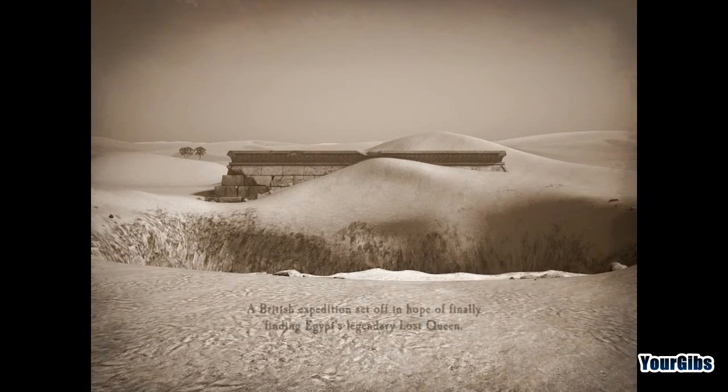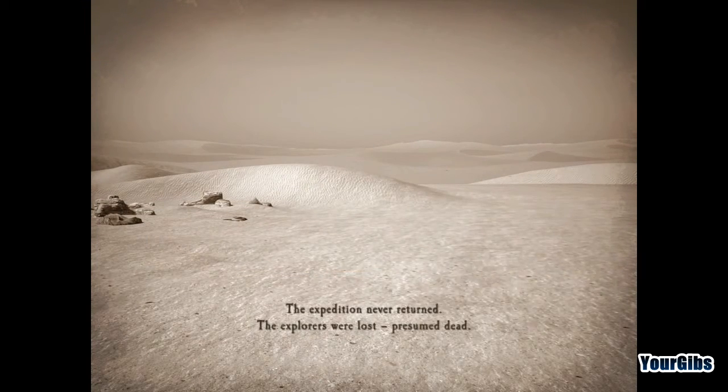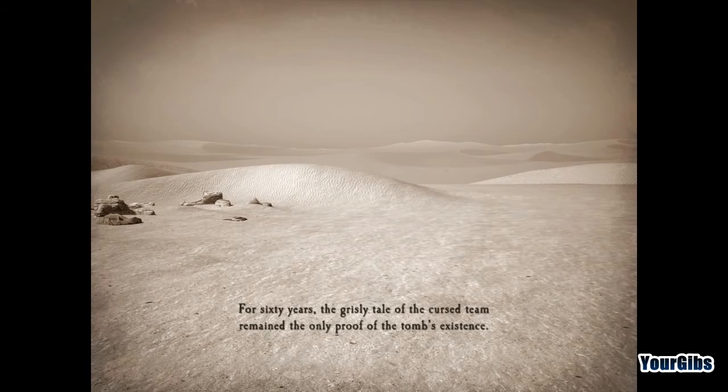60 years ago, a violent sandstorm uncovered an ancient tomb in the desert outside Cairo. A British expedition set off in hope of finally finding Egypt's legendary Lost Queen. The expedition never returned — the explorers were lost, presumed dead. For 60 years, the grisly tale of the cursed team remained the only proof of the tomb's existence.